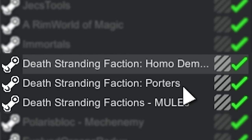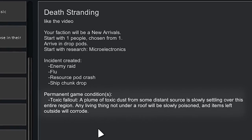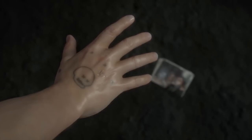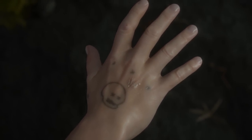Three Death Stranding fashion mods for RimWorld popped up on the Steam Workshop, and I thought that would make for a really cool Death Stranding inspired run where we have Toxic Fallout as a permanent game condition. Toxic Fallout is very similar to the Toxic Rain in Death Stranding, which basically ages everything it touches really rapidly. With Toxic Fallout, if anyone is outside and not wearing appropriate equipment, they'll start getting poisoned, and if their toxic buildup gets too high, they will die.